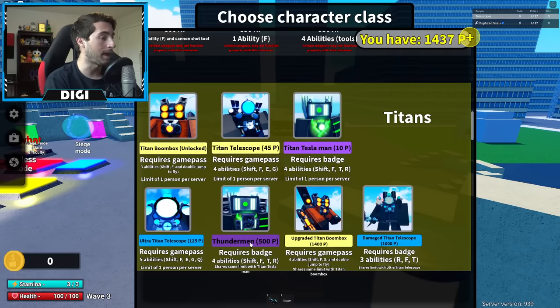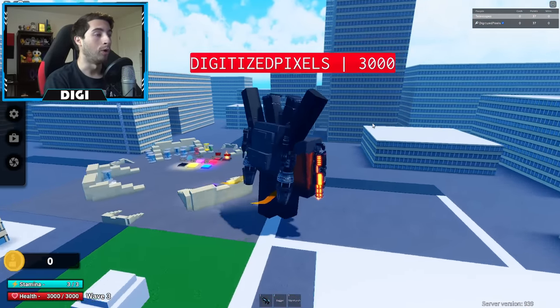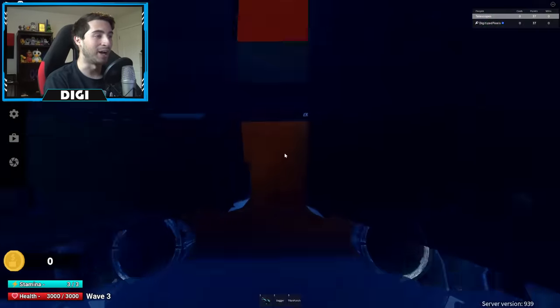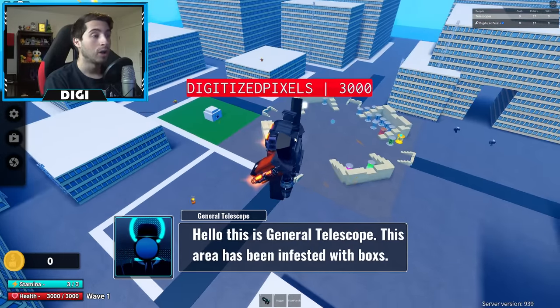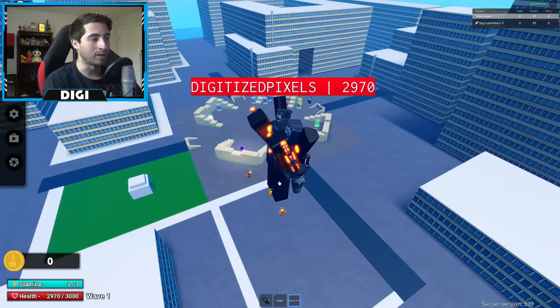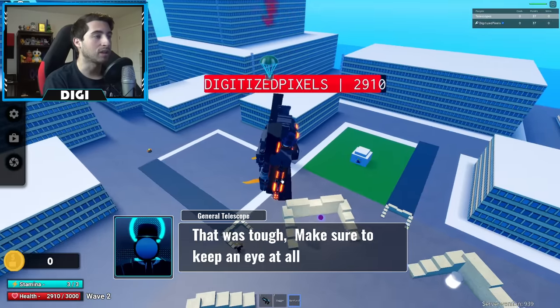I died, so let's try again. Titan Tesla — I can't be that. Thunderman — I can't either. What about Upgrade Titan Boombox? Here we go, Boombox! We are about to wreck some boxes. I didn't read my abilities, so let's see what Shift does.